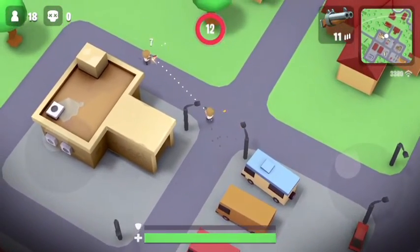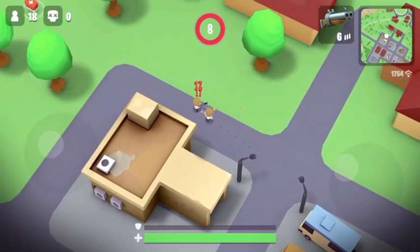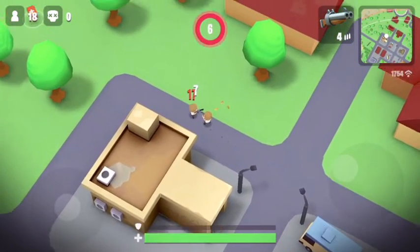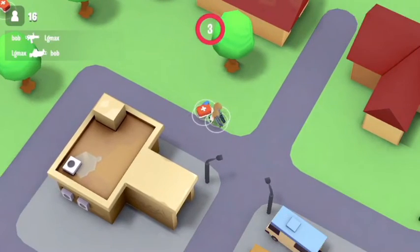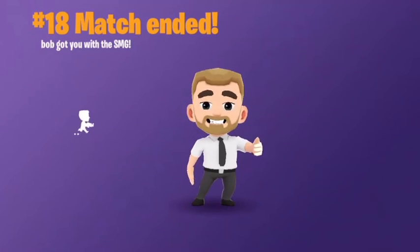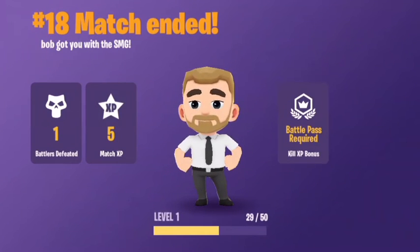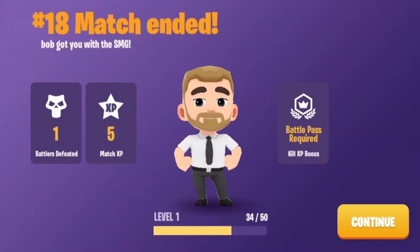Okay, here's a player — let me see if we can kill him. Look at that — look at the double shotgun, look at the damage! We got our first kill! Oh wait, did you guys see that? That's a glitch — we actually should have killed that player. Well, the double shotgun in peace.